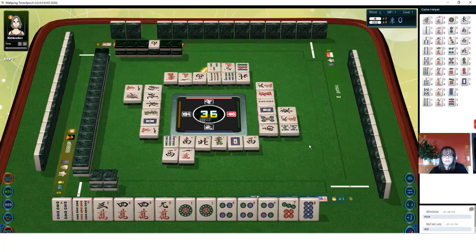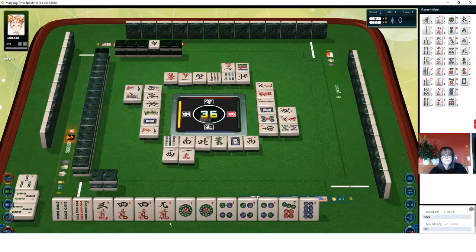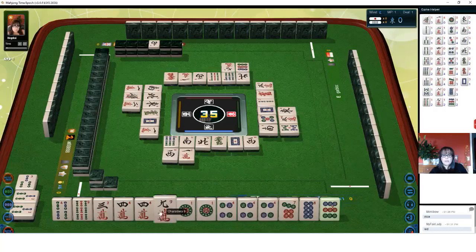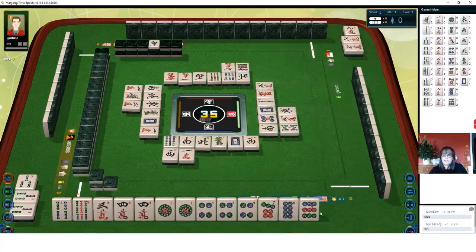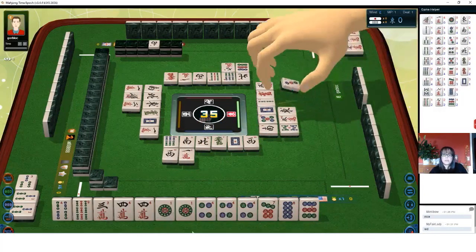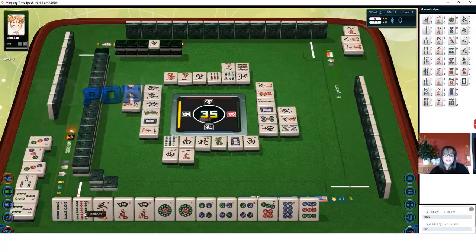Three bamboos. Two characters. We're not going to take that. There's a seven, eight, nine — let's get rid of nine crack. Nine characters. So we have a seven, eight, nine chi, a pung, and two pair. Three dots. I think we should get rid of the nine bam next and see what happens.